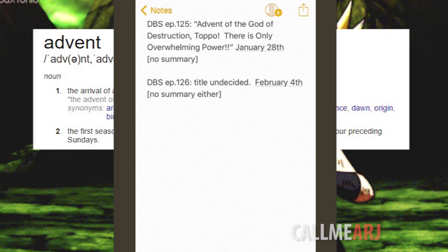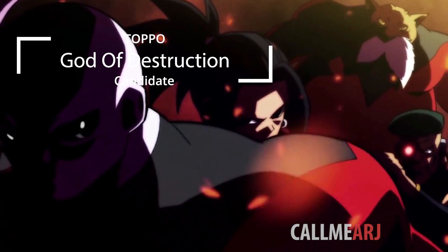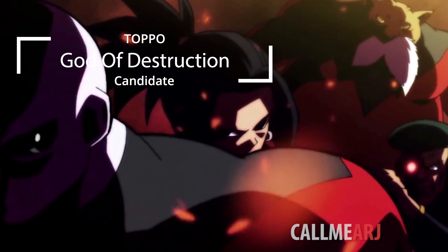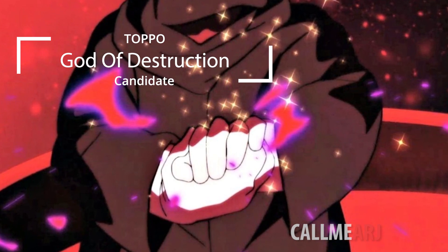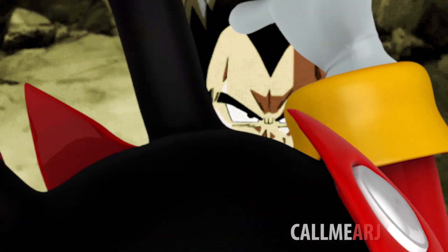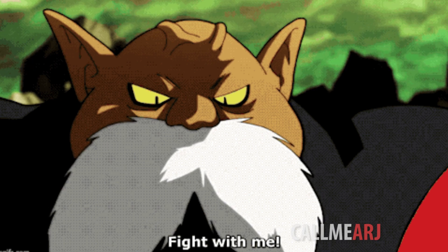This is the big twist I'm seeing for episode 125: the trump card Toppo has that will make him a true force to be reckoned with. He will reveal himself to already possess some degree of God of Destruction power. As we know, Toppo — even before Jiren was known — was the next God of Destruction candidate, and we all thought he would be the main powerhouse of Universe 11, at least before we saw what he looks like — basically a Dr. Robotnik doppelganger from the Sonic series. But regardless, the title of being the next God of Destruction candidate is not something that is just indicative of power.